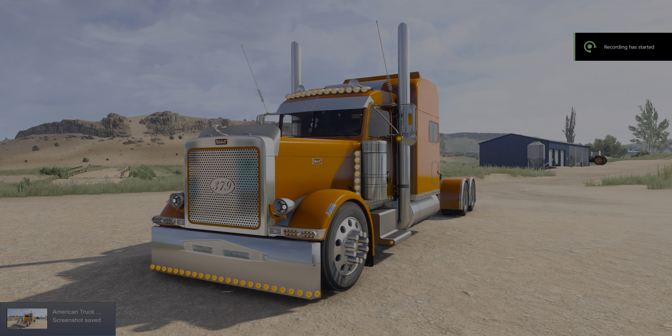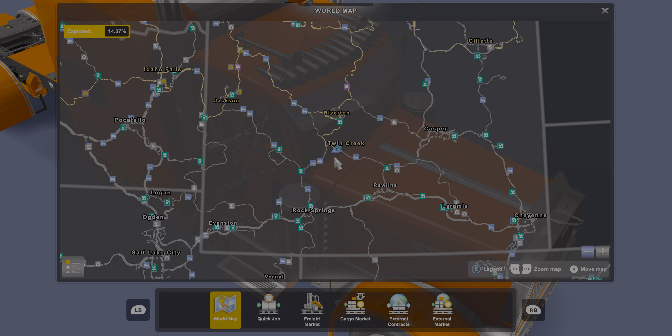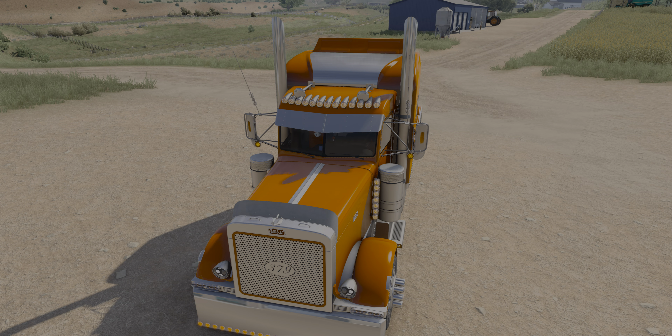Hi guys, welcome back to American Truck Simulator. We're doing something a little different — we are going to cruise the yard of Matt's yard. It's in Twin Creek, Wyoming, I believe. Yeah, Twin Creek, Wyoming. We're going to take a little look at his yard real quick. It's only going to be a few-minute video, so let's just take a quick ride around and see what we can get into.